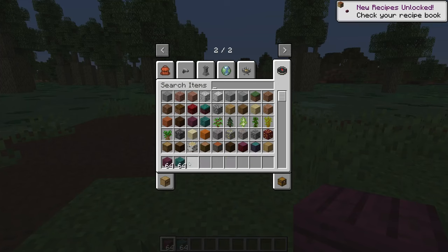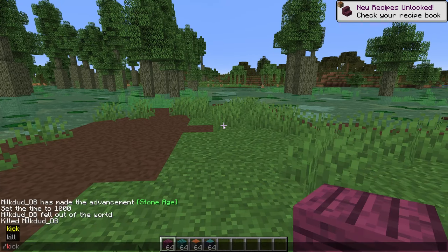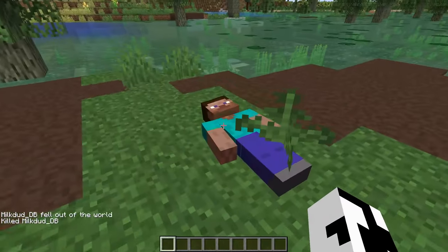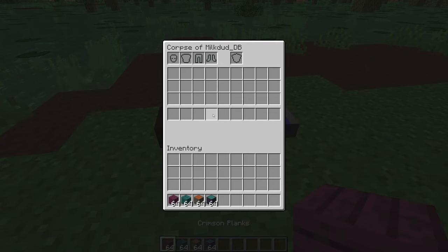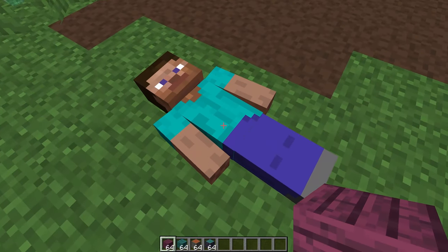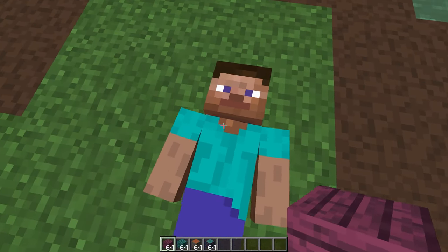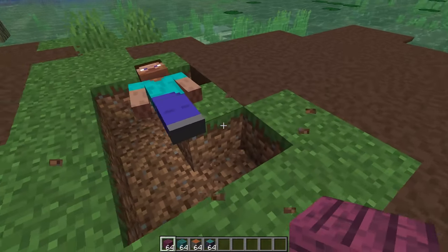Next up we have one of the most important mods for survival Minecraft — the Corpse mod. Basically, if you die it will leave a corpse with all your stuff in it and protect your items, so you no longer have to worry about the despawn timer and can transfer your inventory automatically. The corpse is affected by gravity though, so be careful not to die over lava or the void. If you die in the overworld on land you'll be completely fine and can retrieve your stuff.